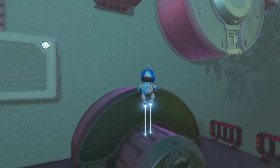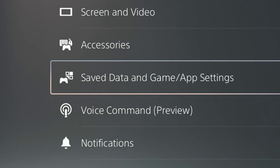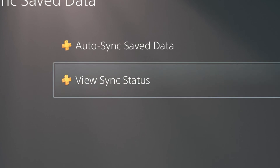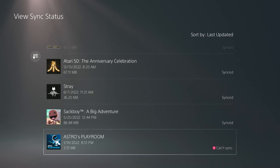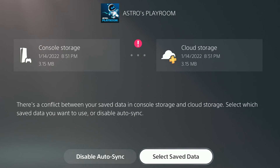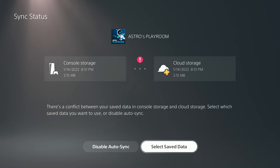I can get some details about the issue by going to Settings, Saved Data and Game/App Settings, Sync Saved Data, and View Sync Status. This shows all the PS5 games I've played. Notice for Astro's Playroom it says 'Can't sync.' If I select it and hit X, it gives a lot more detail about what has happened. Notice that both files have the same date, same time, and are the same size.